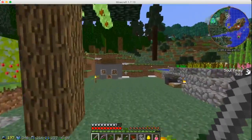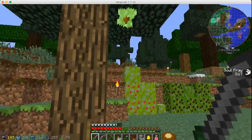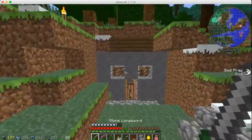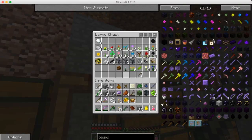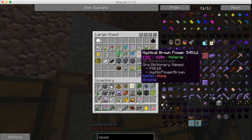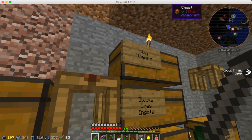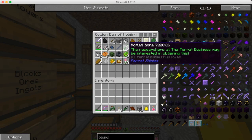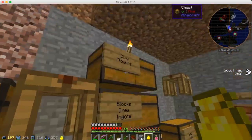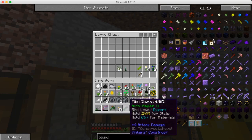I want to get into some Botania because I definitely want to get into that. I think we have some white flowers, or I know I saw them in the village. I'm going to take them — oh I can't take them. Let's put all this stuff in here for now, and then I'll get some lettuce. We need all of these.